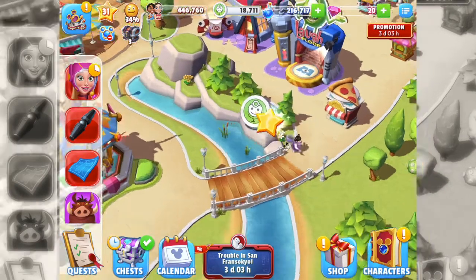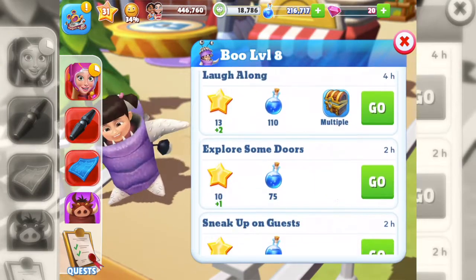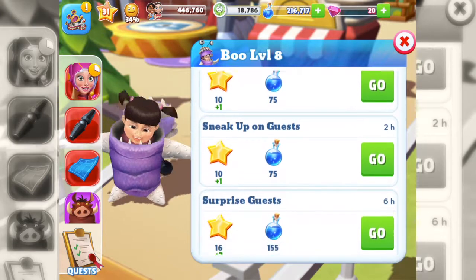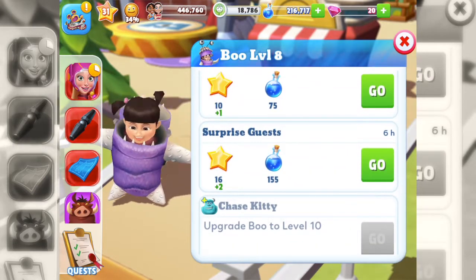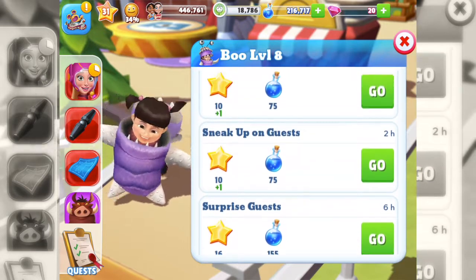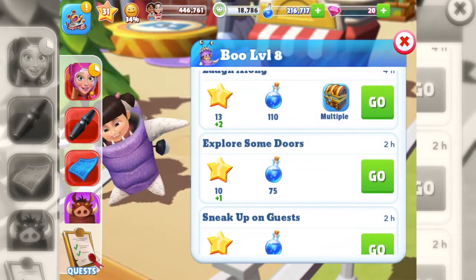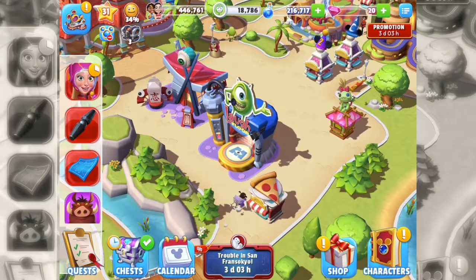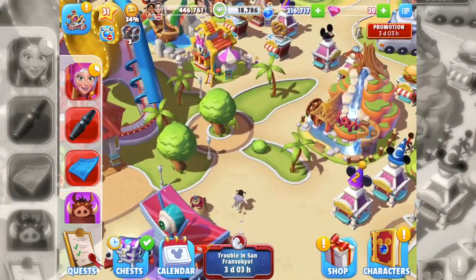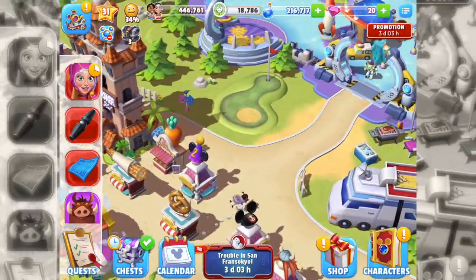Now she can do some interesting things - she can do something new now. Because I have finally upgraded to level 10. I'm sure she can do something else now though. I've got the laughter floor - explore some doors. Whoa, she can't have to move, especially in that costume as well.